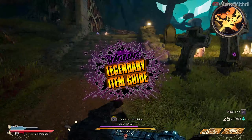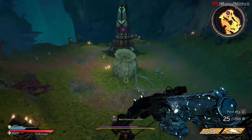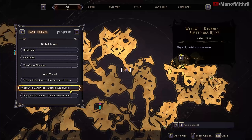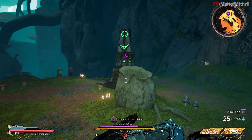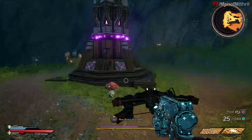Alright guys, this is Mithril back with another Tiny Tina's Wonderlands legendary item guide video. Today I'm here in the Weep Wild Dankness as you guys can see. You can come here to the Corrupted Heart or to the ruins over here — either way they're both really close — because we need to go to the obelisk boss, and that is the Monstrous Shroom.